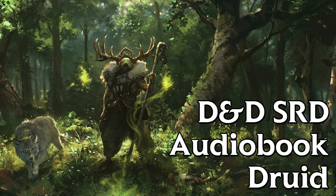Nature's Ward. When you reach 10th level, you can't be charmed or frightened by elementals or fey, and you are immune to poison and disease. Nature's Sanctuary. When you reach 14th level, creatures of the natural world sense your connection to nature and become hesitant to attack you. When a beast or plant creature attacks you, that creature must make a Wisdom saving throw against your Druid Spell Save DC. On a failed save, the creature must choose a different target or the attack immediately misses. On a successful save, the creature is immune to this effect for 24 hours.